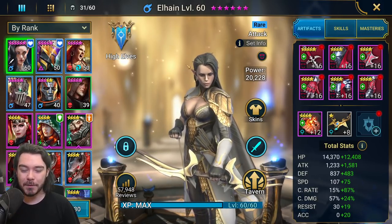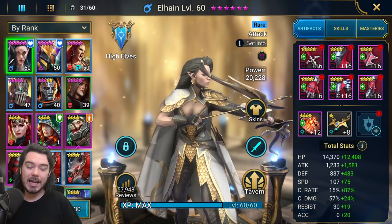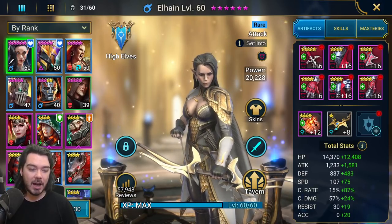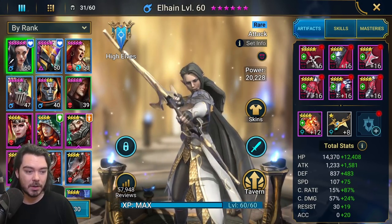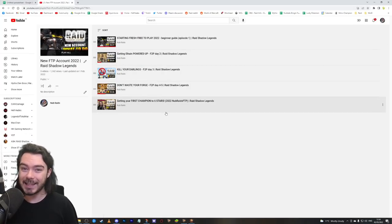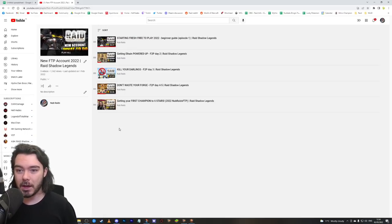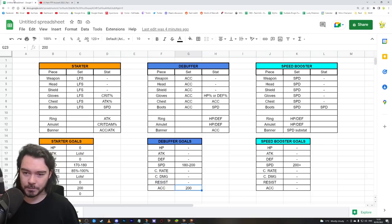We've got Elhane up here on the front page, because she is the first build we want to do. This can be your starter champion — whether it's Galek, Elhane, Aethel, or Kael, whichever one you chose. They're all going to have a pretty similar build. Elhane has one slight difference, but apart from that they're all going to be very similar — that's your starter type build. We're going to jump into a spreadsheet in one second. If you want to see how I got to the point I'm at on this account, check out this playlist — I did a short series at the very start of the year where I made a brand new account, got Elhane to six star, with tons of tips like doing the forge correctly and how to level stuff up properly.